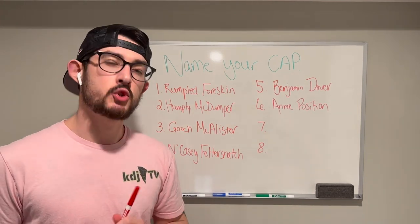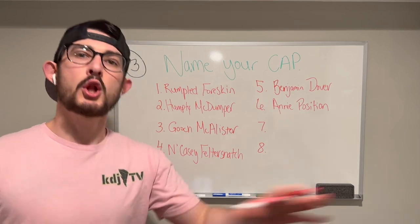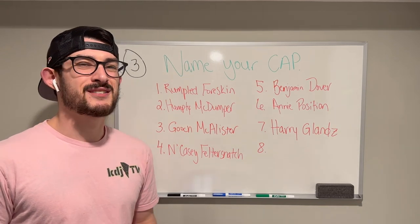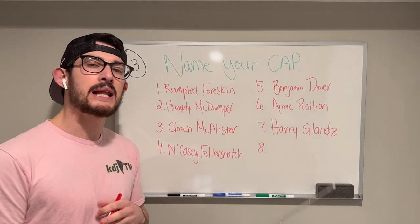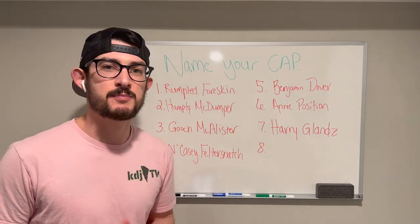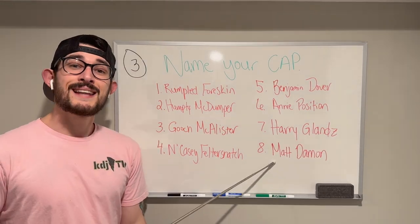The next name is perfectly applicable to baseball — it's Annie Position, which says, hey coach, I am ready to sprawl my body all over the field to make any sorts of plays you require. If your player is 6'10", 180 pounds, he's probably got some problems somewhere on his body — so Harry Glanz, you'd probably say it Harry. I love the Z at the end, like parents who spell Caitlyn Q-A-T-L-Z-N with a silent Z. And lastly, Matt Damon.